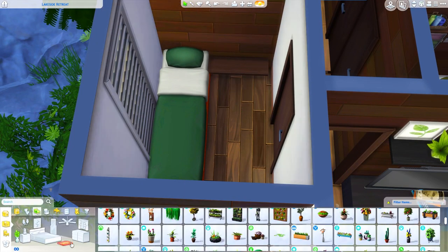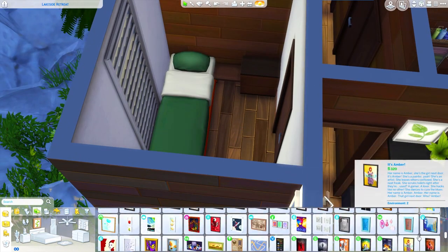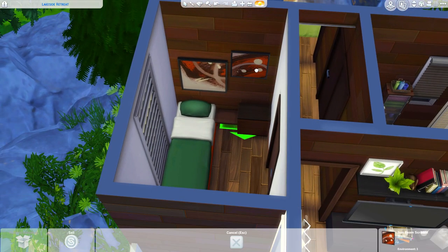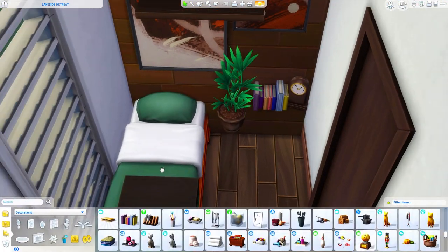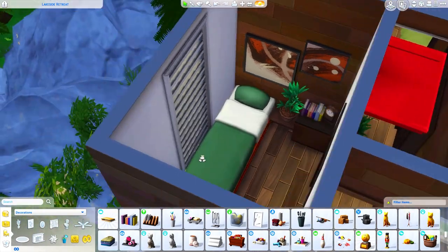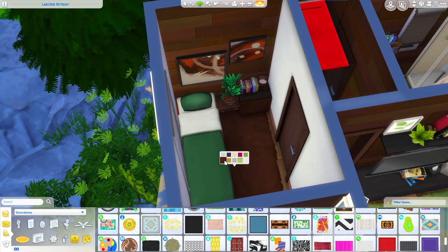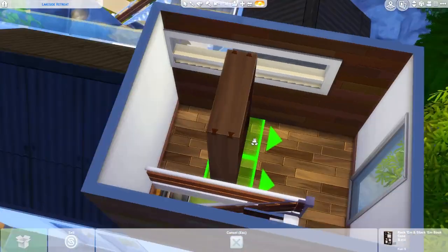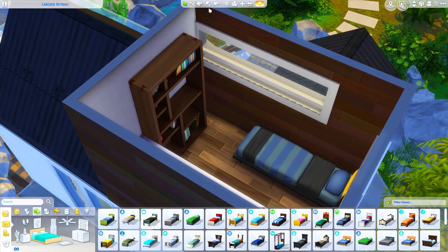The downstairs bedroom matches the color scheme of the rest of the house very well — there's a green bed, a brown wall, some earthy colored paintings, and some plants. I thought it came out really cute. We're also adding a bookcase in here. It's partially covered so it might not be functional, but I did it more for decoration.